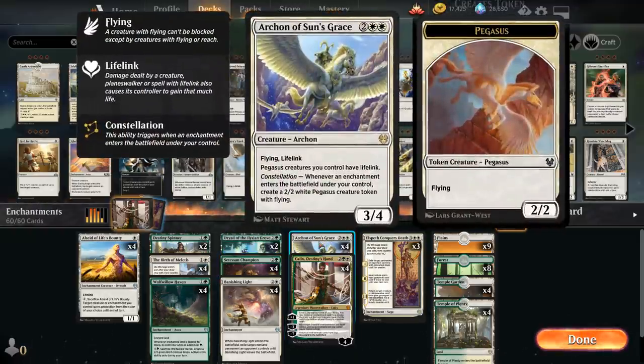We also have the full playset of Archon of Sun's Grace, a 4-mana 3/4 flying lifelinking Archon. Pegasus creatures we control have lifelink, and Constellation says when an enchantment enters the battlefield under our control, we get to make a 2/2 white Pegasus creature token with flying, which will also gain lifelink for as long as Archon is in play.